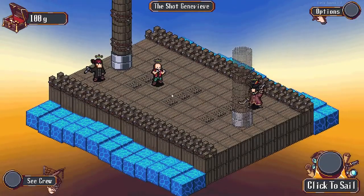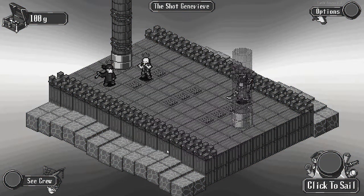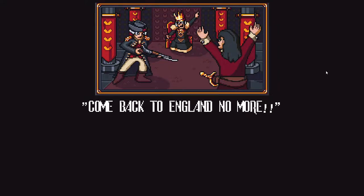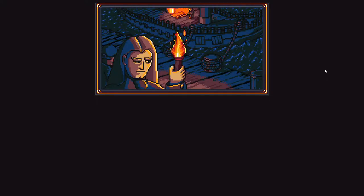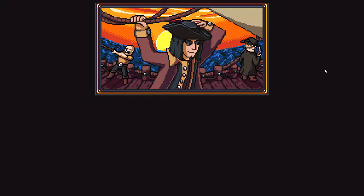There's no start screen to speak of. We can go ahead and reset the game from the start - we can see the little opening intro. 'Come back to England no more.' Words still echo in your head, last said by the Queen herself as you got exiled for treason and thievery. Little did the Queen know that you already had it coming. With the help of your trusty peers, getting back control of your own ship was just a matter of will.